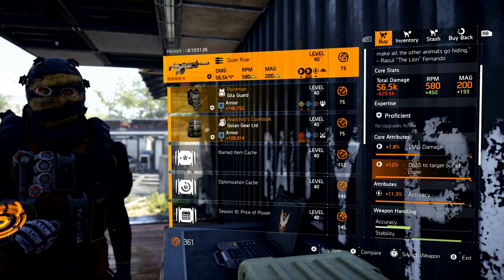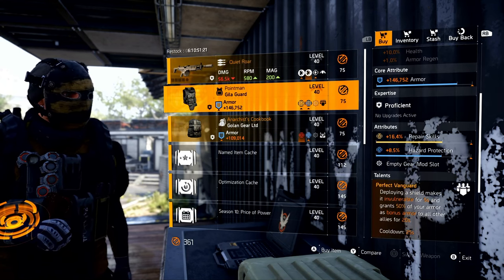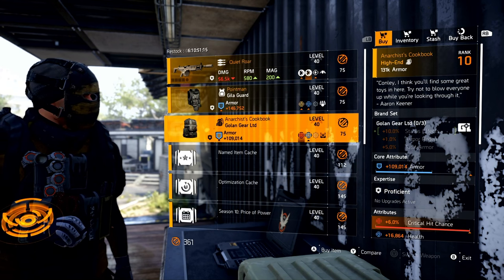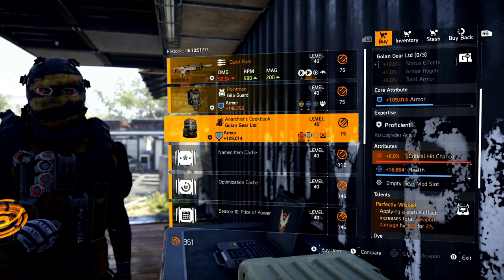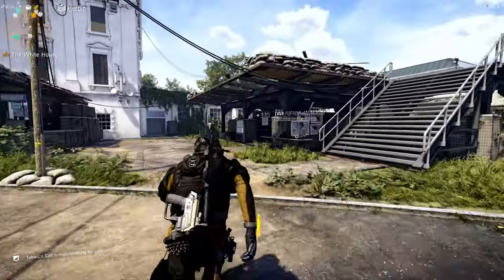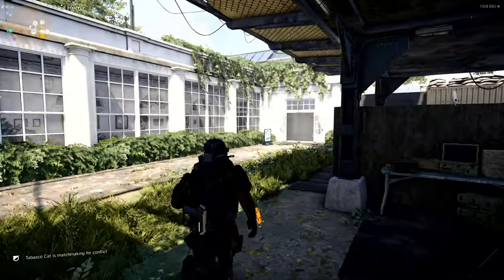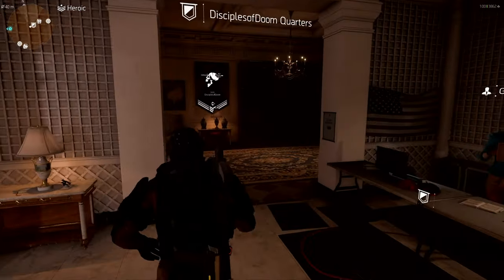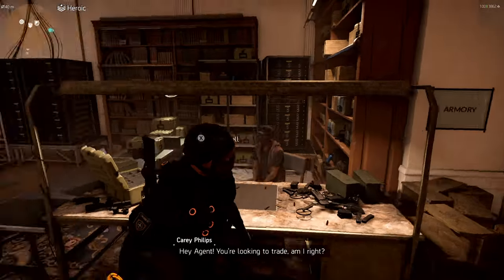Then we have Point Man - this is the named Heligar chest piece with Perfect Vanguard, comes with Hazard Protection and Repair Skills. And then Anarchist Cookbook - the named Goligar backpack with Perfectly Wicked, max Crit Chance and Health for those attributes. From the Clan vendor now - that Countdown vendor was pretty underwhelming. I do kind of like the Vanguard, but those rolls were just no good.